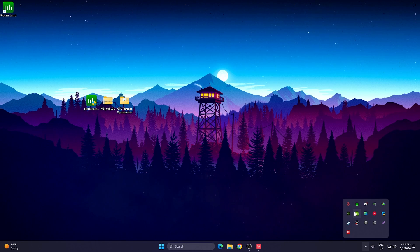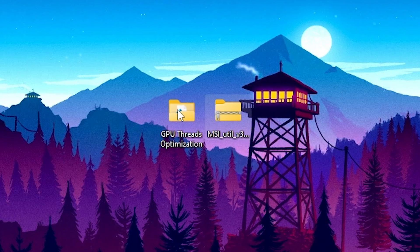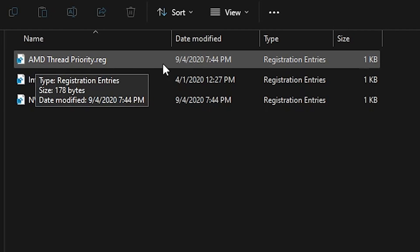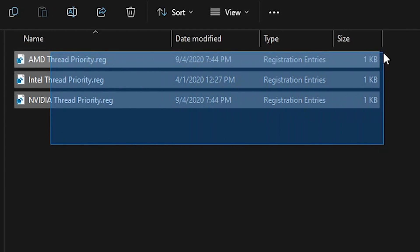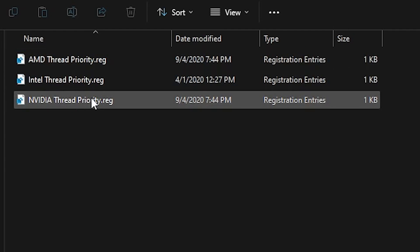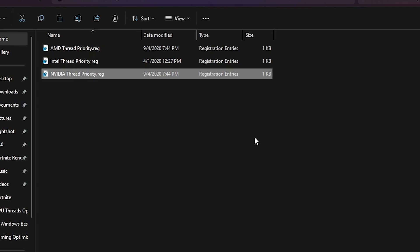Once you've followed all the settings, click the Close button — Process Lasso will keep running in the background whenever you turn on your PC. Now open the GPU Thread Priority Optimization folder. Inside you'll find registry files for AMD, Intel, and Nvidia. Choose according to your GPU — I have Nvidia, so I'll go with the Nvidia Thread Priority file. Double-click it, hit Yes, hit OK, and this will set your GPU priority to highest.